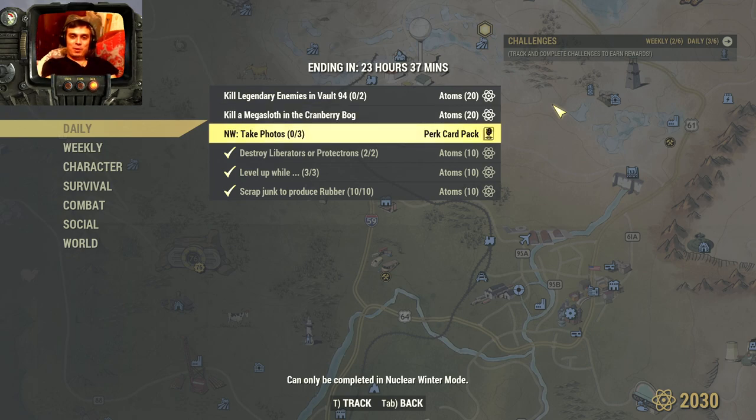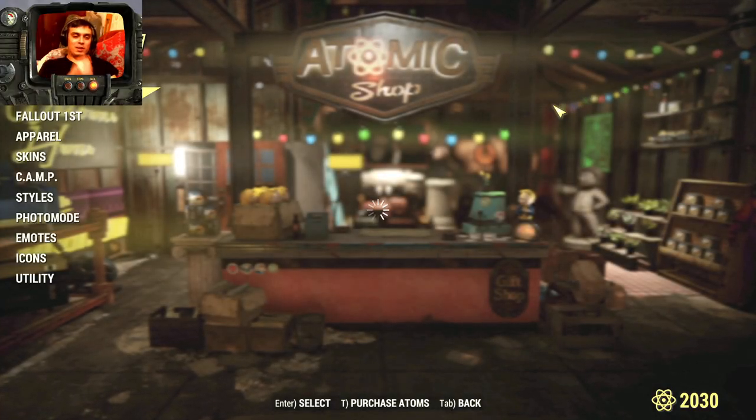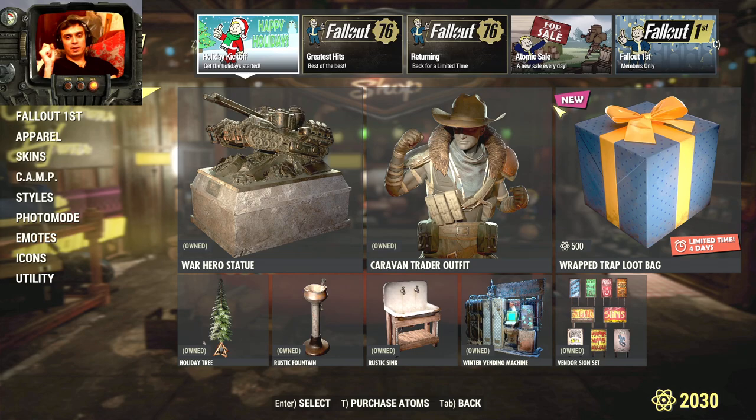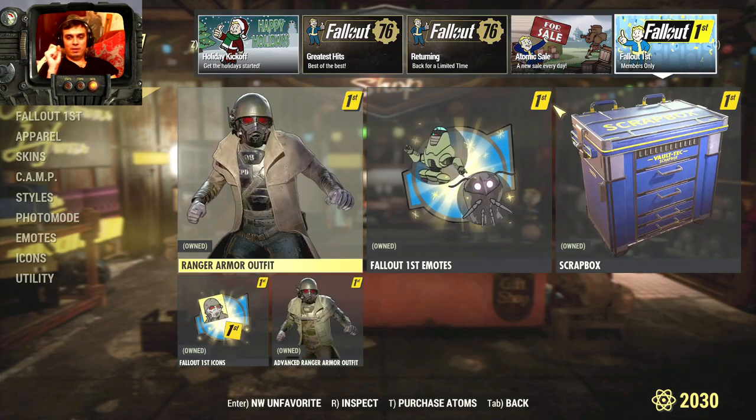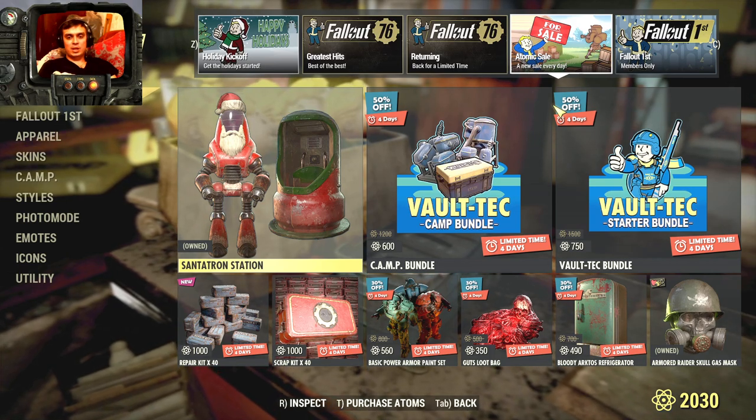Nuclear Winter: take three photos and you get yourself perk art. That's pretty much it about the dailies. From the Atom Shop, if you haven't logged in, I encourage you to log in to claim the free Centron Station.